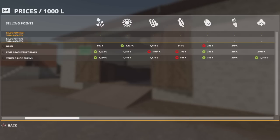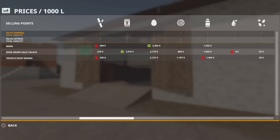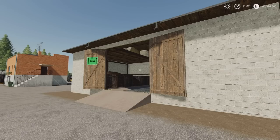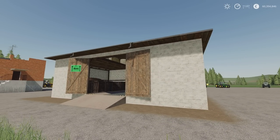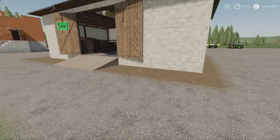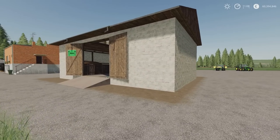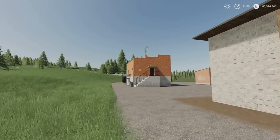We can do everything: potatoes, sugar beets, sugar cane, eggs, milk, and then the stuff you would normally take to the barn — silage, grass, hay and straw. So under placeables and miscellaneous, selling station for 5,000. The price may fluctuate a little bit if it requires landscaping and the ground is not level. That's selling station by Paisal 360.